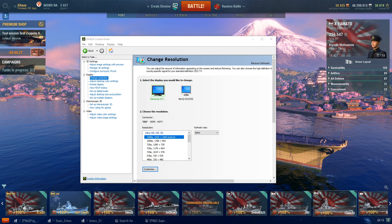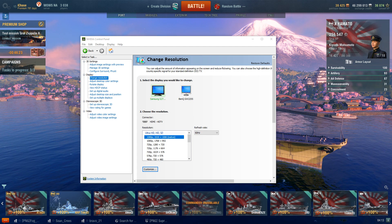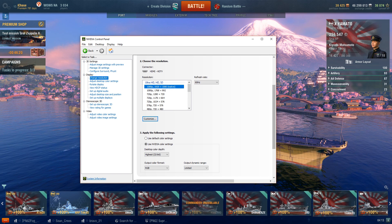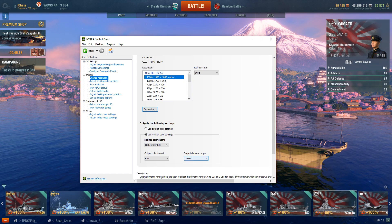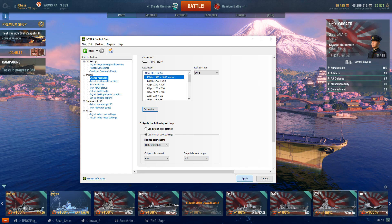Assuming that you are running on HDMI, the first thing you can do is change the Output Dynamic Range option. Go from limited to full, and that should help a little bit with colors.